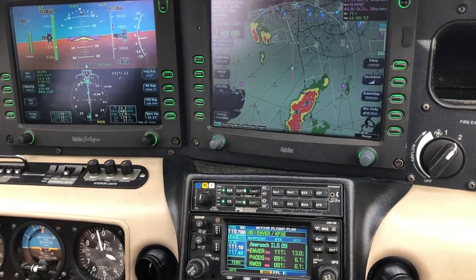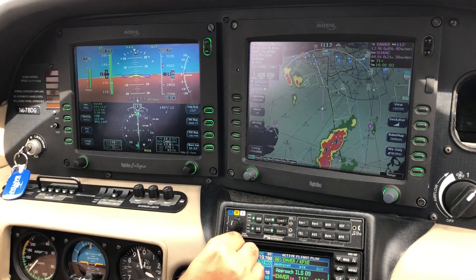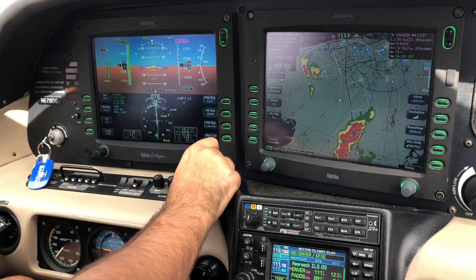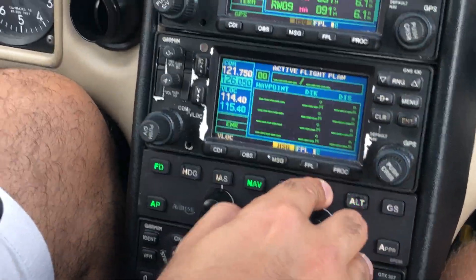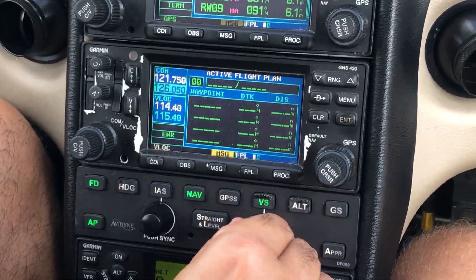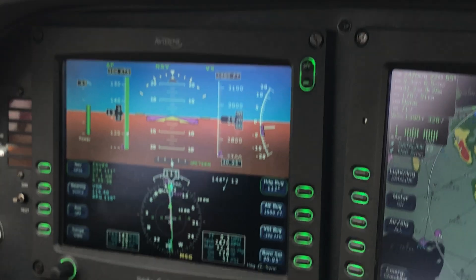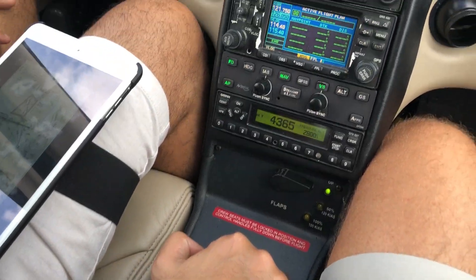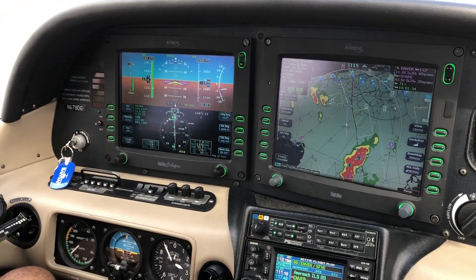When we start to turn to the left — approach Execjet 377. Can we descend to 2,000? You can descend; he said maintain VFR, he does not give you any restrictions. Exactly, you can go by vertical speed. Descend and maintain 6,000 for now, altimeter 3004. Down to 6,000 and 3004, 5-7-9-0-4, thank you. Reduce throttle a little bit.